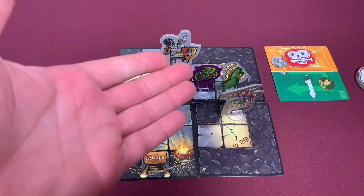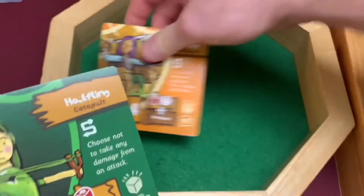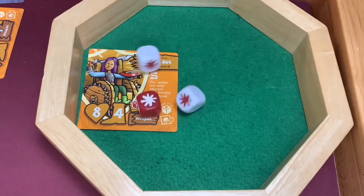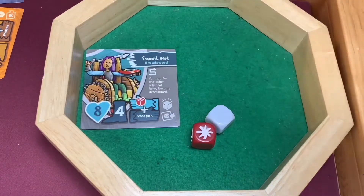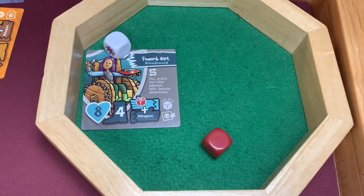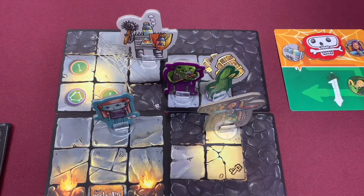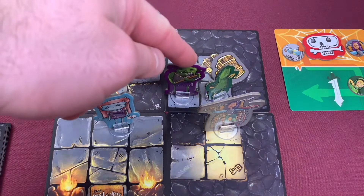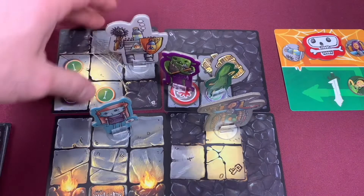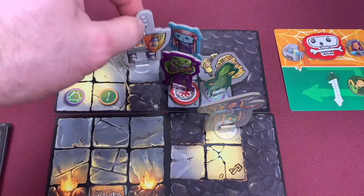Sword Girl attacks again but misses this time — she's no longer determined since she hit earlier. Healer Kitty goes next to take out the Orc and let Halfling explore the next tile. Healer Kitty moves three spaces through heroes — you can move through heroes as long as you don't end on their square — and attacks. One hit takes out the Orc. Halfling then opens the chest and draws the top treasure card — it's a Mace! That's also two gold coins for us.